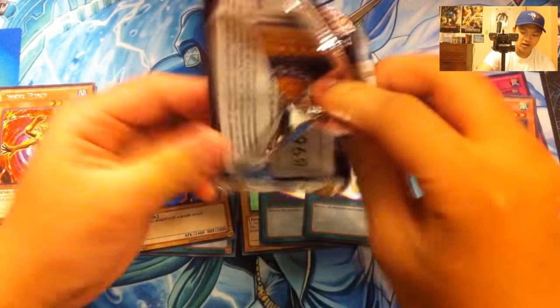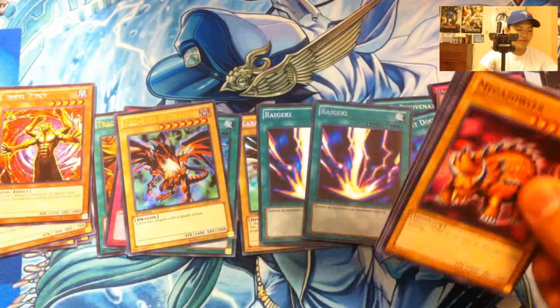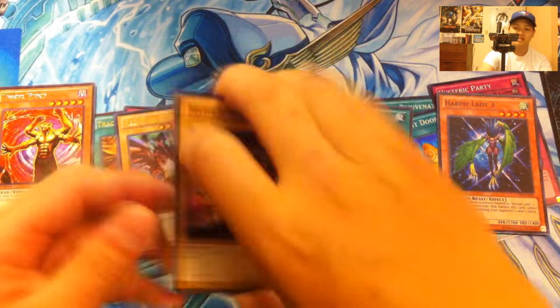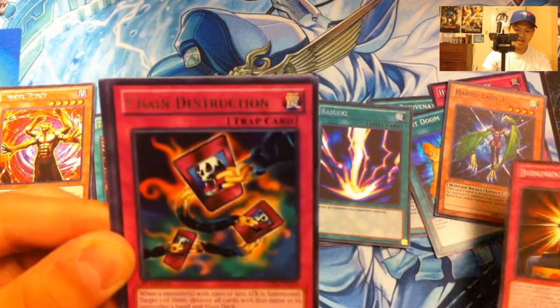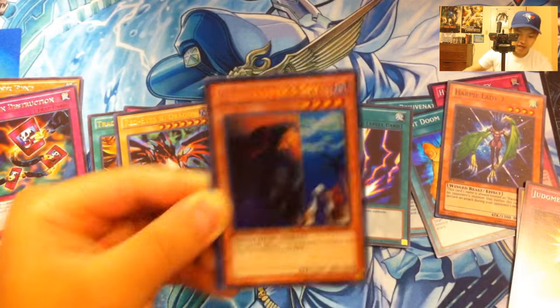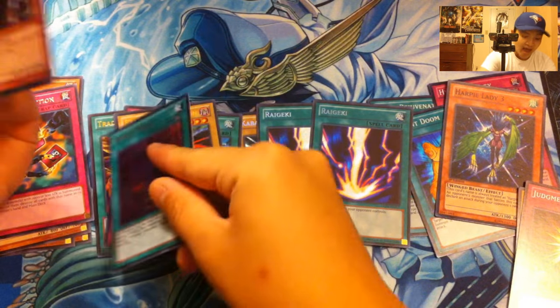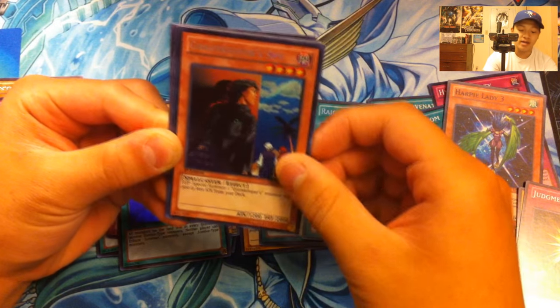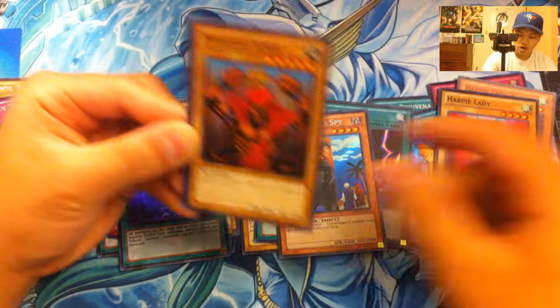Last pack — can we pull a third Raigeki? Heart of the cards with us. Let's all put our hands in a circle and believe in the heart of the cards. Mega Thunderball, Judgment of Anubis, Chain Destruction, Zombie World. Raigeki — no, but we got a secret rare, Graverobber's Spy! I actually needed this card, I only had two spies but now I have three. And our super rare, we got a Harpy Lady.